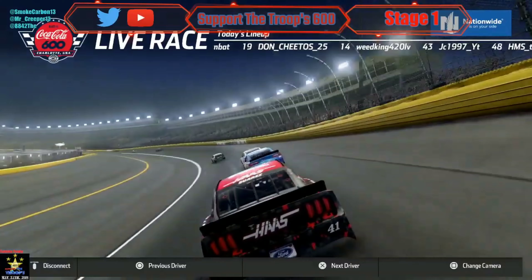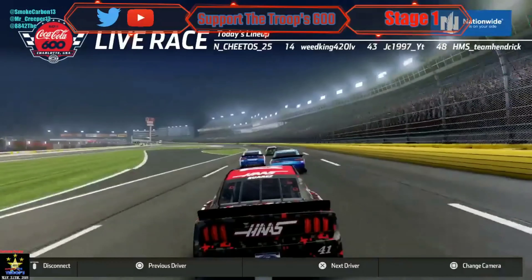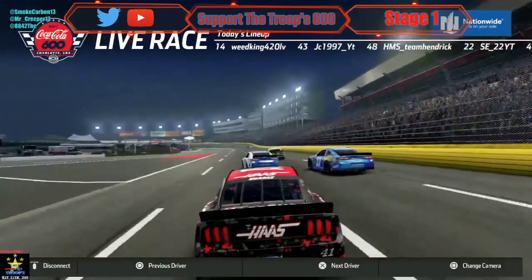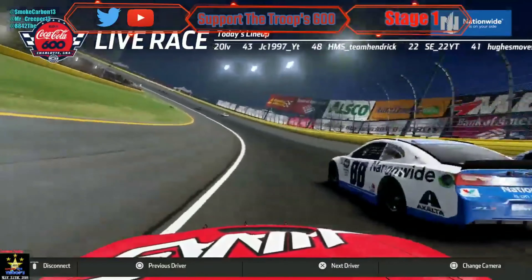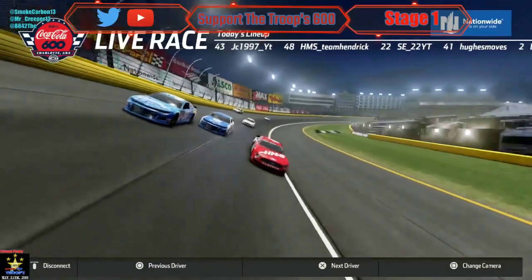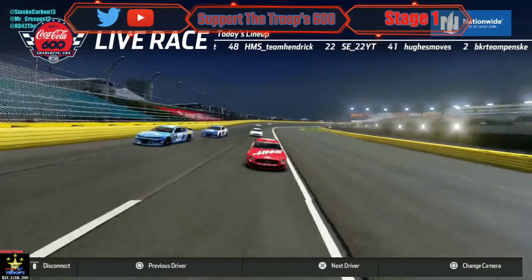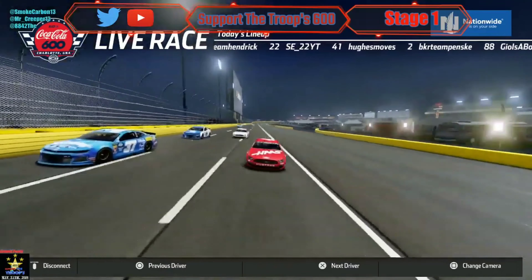The four needs to get out of the way — he is lagging insanely bad right now. Jimmy is going for the lead! They are going to make it three wide. The four is in the way and they are almost four wide. Hughes with a very aggressive move for the lead, and the 43 is crashing on the back stretch.